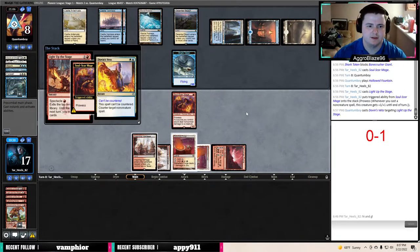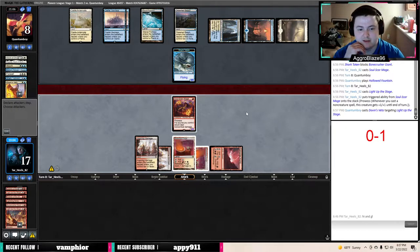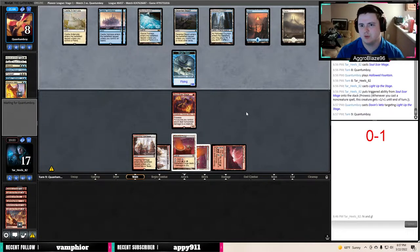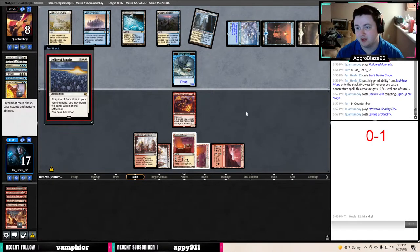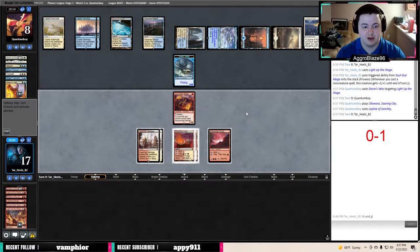Veto sucks. That is so cool to have a two-for-one. Wasteland Strangler is really cool. One time playing Modern when Black-White Eldrazi Taxes was a thing, I suspended a Rift Bolt and somebody played a Wasteland Strangler to kill my Goblin Guide with my own Rift Bolt. It was a blowout — I didn't even realize that was a thing, but it was insane.